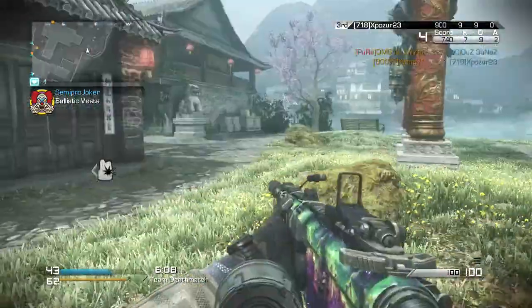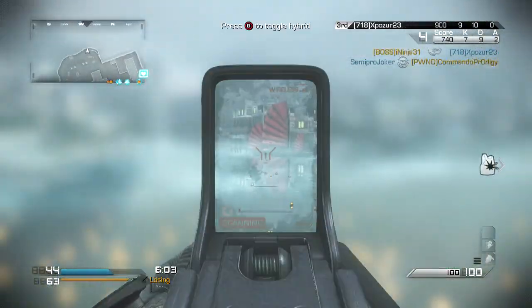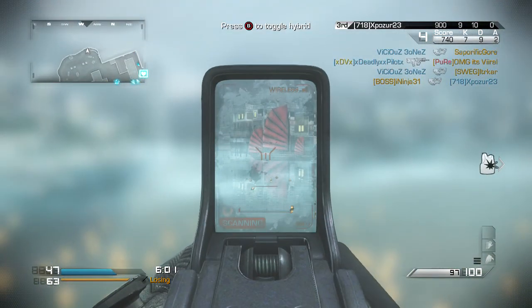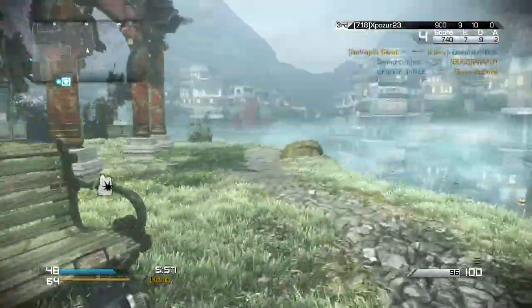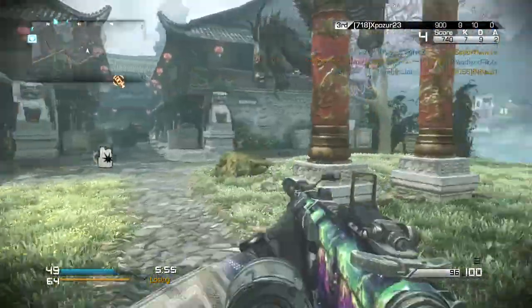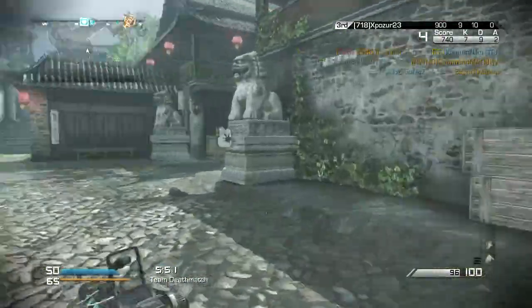The second part of this Easter egg brings us to Dynasty. On this side of the map, if you look out over the water, the second egg will be right over there. If you shoot it, that will be the second step to the achievement — it'll show up on the left-hand side. The reason it didn't for me is because I shot it earlier.